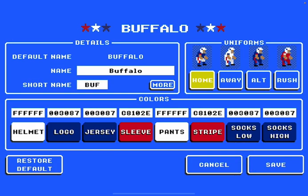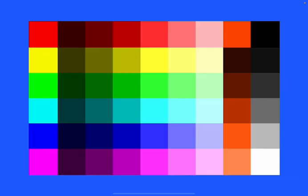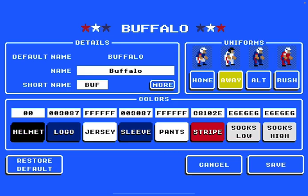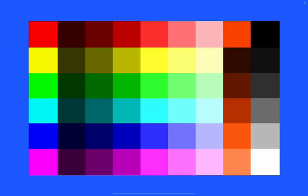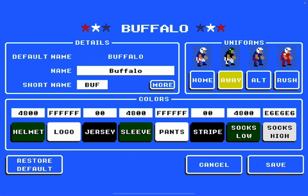Let's go to the next one — Buffalo. I'm gonna be using the away jersey because it already has white on it. Helmet: black. Keep the logo white. The jersey is going to be black — basically the same build. If it's your team captain you can put a little orange stripe on them, but since it applies to all players it doesn't matter. No sleeve; pants are white; stripe looks really good as dark green.